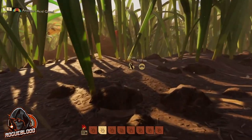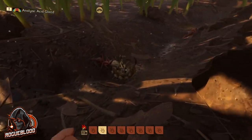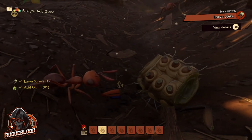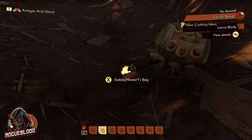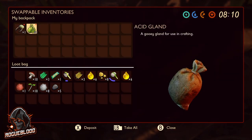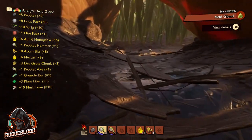More than likely I'm going to run into another one as I'm getting here. Got the lava spike and the lava blade as well - and there's the acid gland. So we got the acid gland and some other materials there.